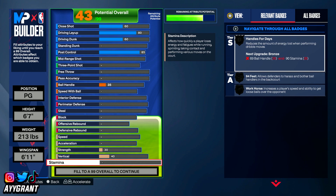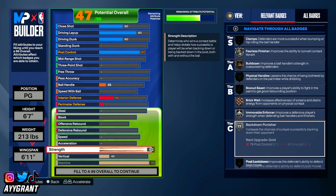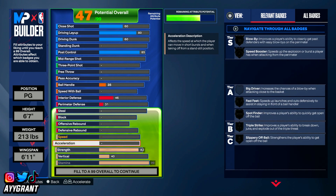I'm going to skip down to stamina and put it to a 99. The reason for 99 stamina is because you're big and slower, so 99 stamina should balance it out. Strength, I'm going to put up to an 82 — you could put it to an 86 but we'll see later. We're at 47 out of 99 overall. With that strength we get back down punisher, movable forcer, and fearless finisher on silver, with bulldozer and brick wall on bronze.